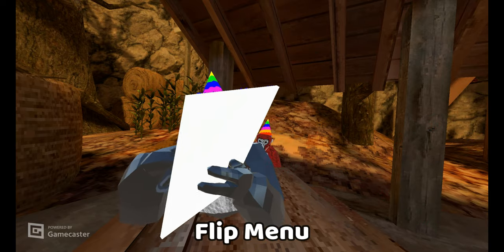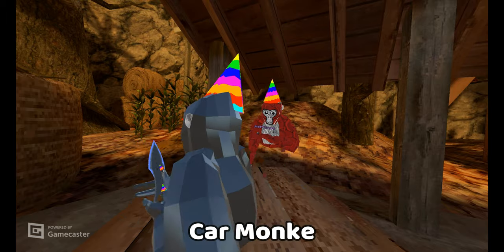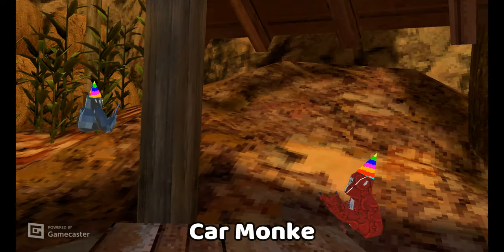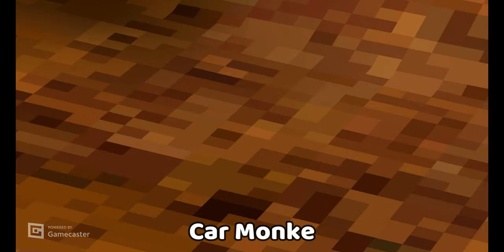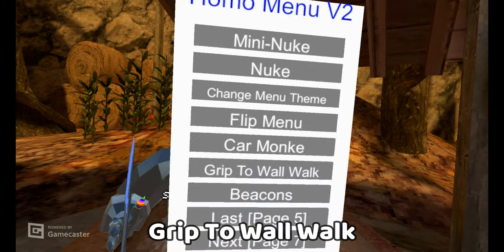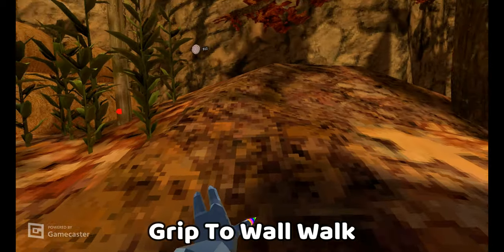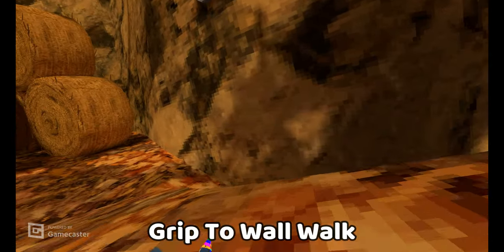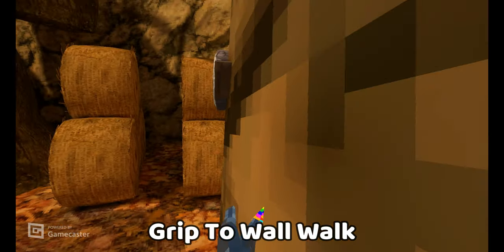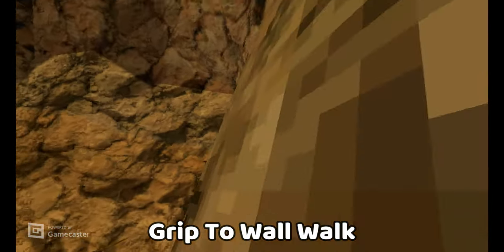Flip menu — this flips it to the other side of your hand. Car monkey — so you're like in a car, you move with the joystick. Rip to wall walk — so this is like cheating. If you're trying to learn or trying to troll, you can vertical really good. You hold the left grip and spam downwards and you go straight up the wall.